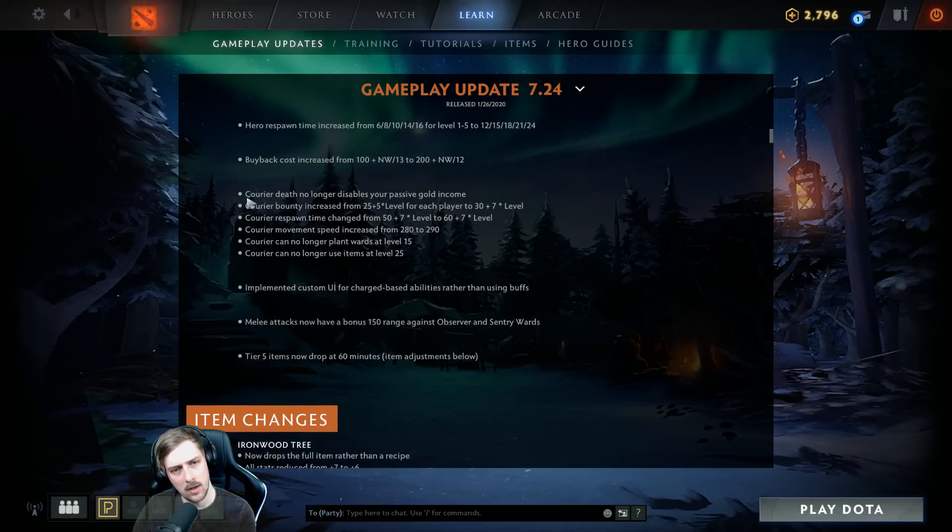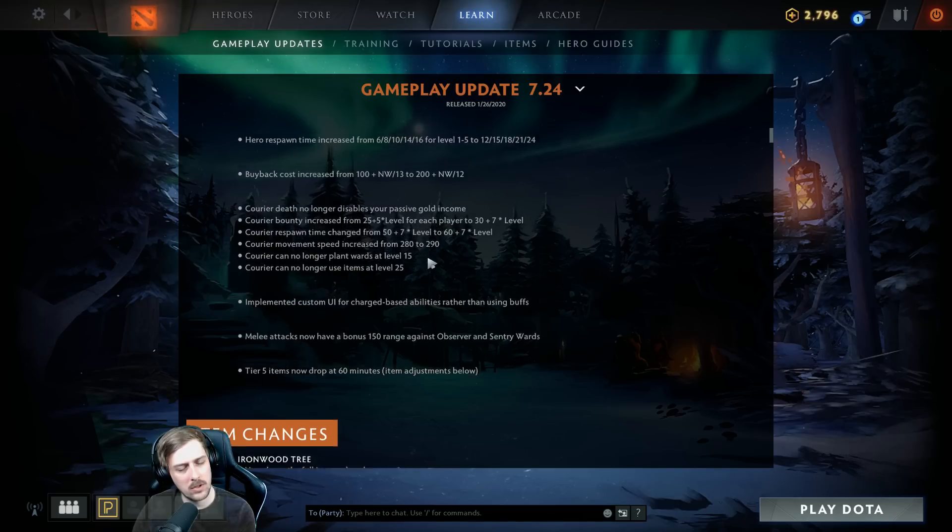Courier death no longer disables your passive gold income, and courier bounty is increased — so more gold gained from sniping couriers. Courier respawn time is increased by 10 seconds, and courier movement speed is increased by 10. Courier can no longer plant wards at level 15 or later. Nobody was really using it, but pros were going to get good at it — they want heroes planting wards, I guess, which makes some sense. They want to prevent courier warding.